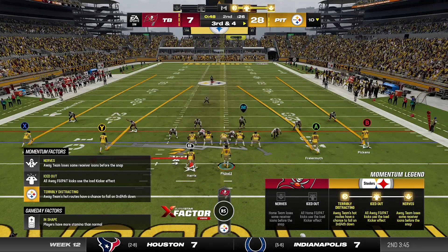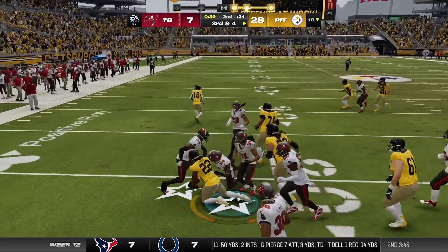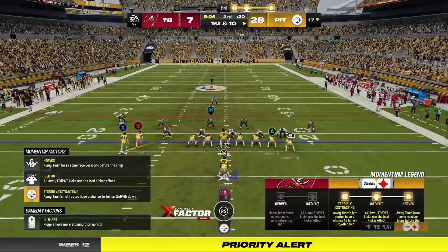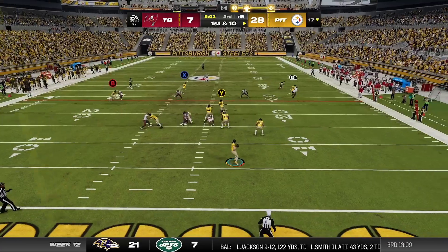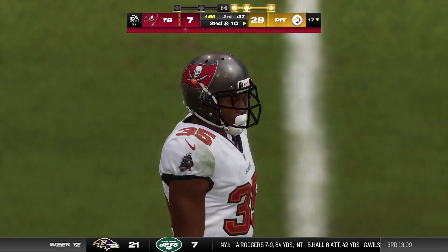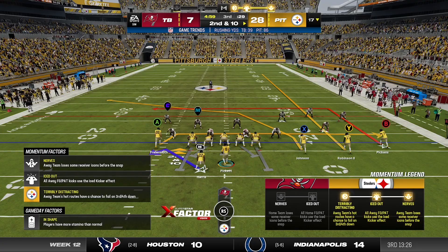Here is third down at four. Pickett looks to throw — setting up the screen to Harris, and he'll be taken down but does get the first. Pickett sets up play action — here's one deep for Pickens, and it's knocked away and incomplete. That ball was just hanging up there waiting to be intercepted — that looked doomed from the start. But they took the deep shot anyway, and fortunately it winds up incomplete.